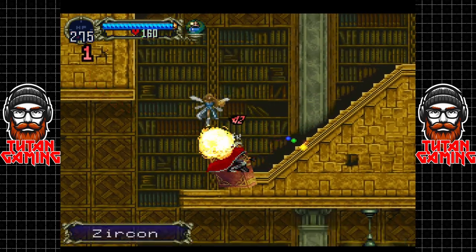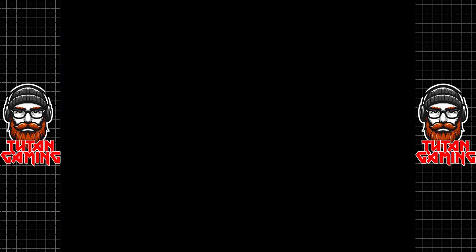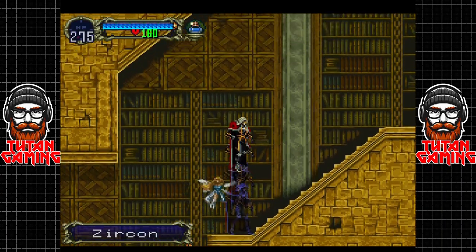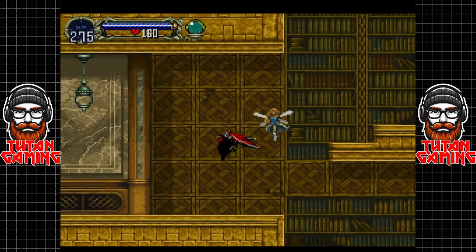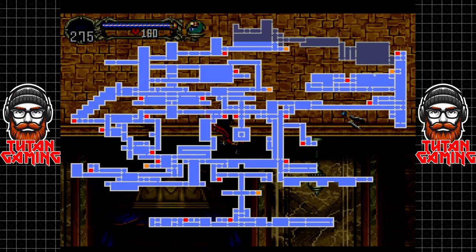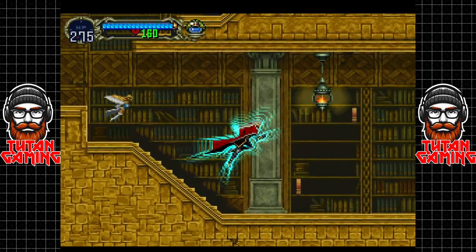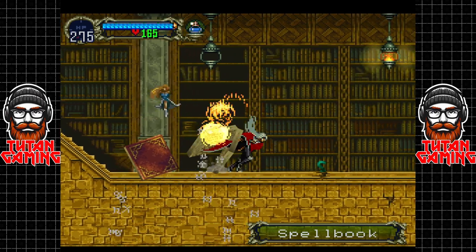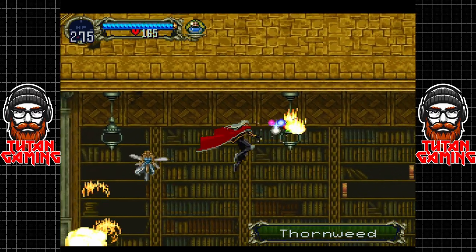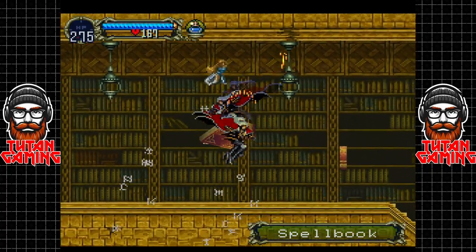Leo, please don't get in front of my screen - thank you. He loves to jump on my screen. We definitely want to try and fill that bit in there if we can, because remember every square we fill in makes our armor more powerful. Let's get out of here - these things aren't actually worth fighting anymore. We need to start progressing towards our friend Richter.